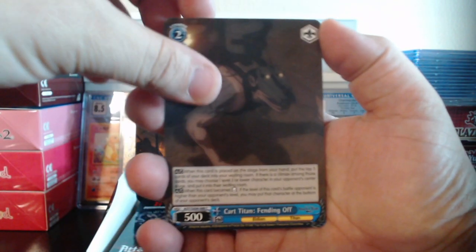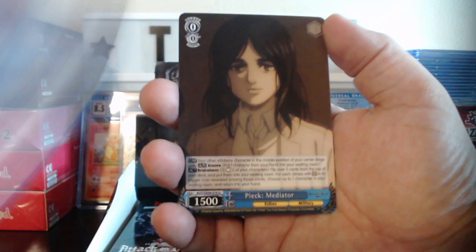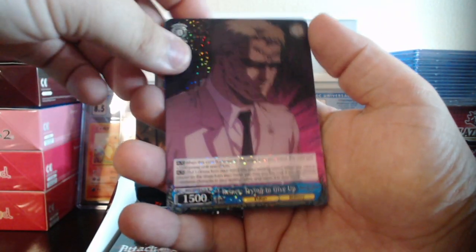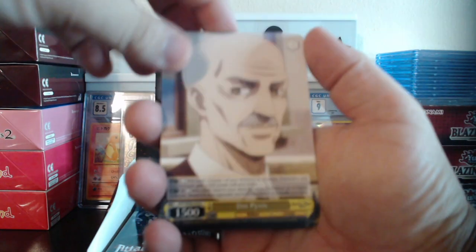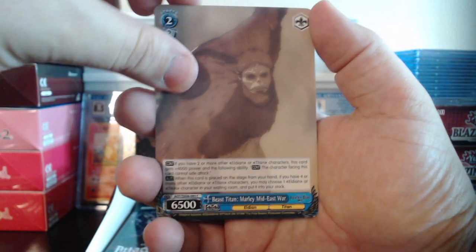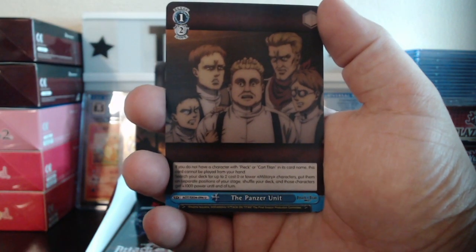We got Cart Titan, Kaya, Tom, Colt, Lara again, Paik, and Connie — I don't think we've had this one before. We have Reiner Trying to Give Up, then Spinal Fluid Activation. We have DOT, Paik, Beast Titan, Connie, Reiner, Azumabito, and Panzer Unit.